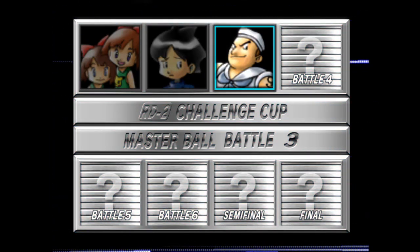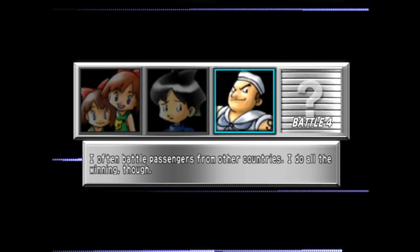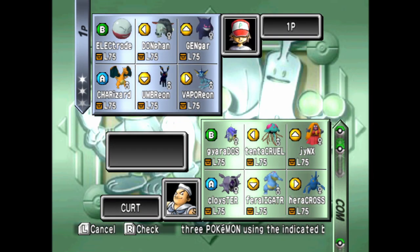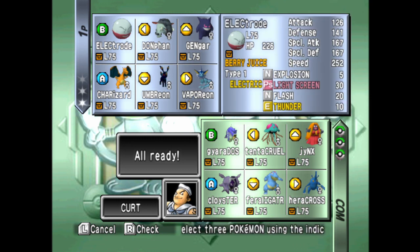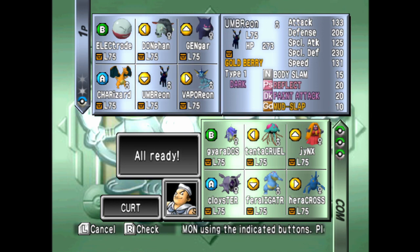I was gonna draft it, but then you picked it up in early rounds. You kind of just tore apart my entire PU and RU plans. I could do one cool thing though — sweeping with Durant against a dude named Star. He's no longer in the League right now after that match. I think he quit entirely.